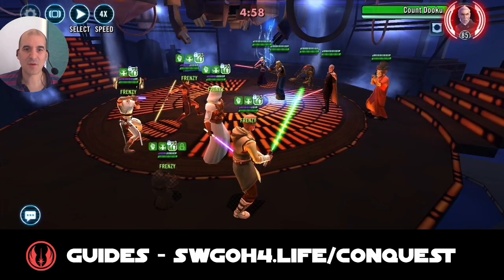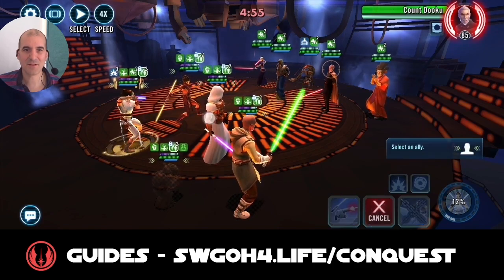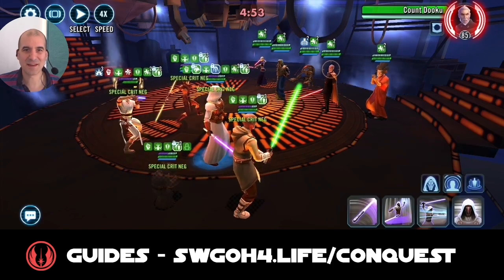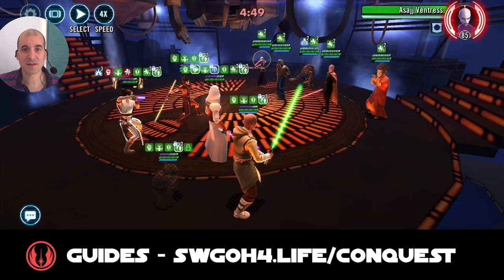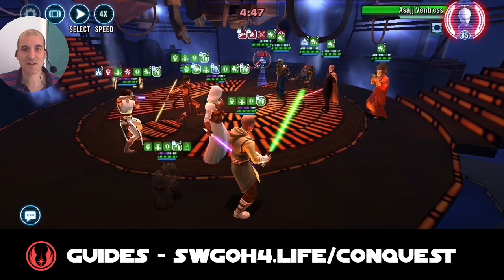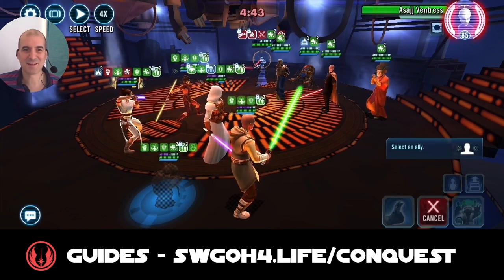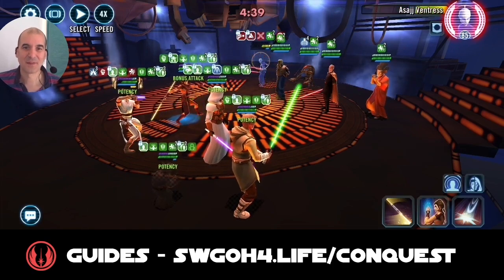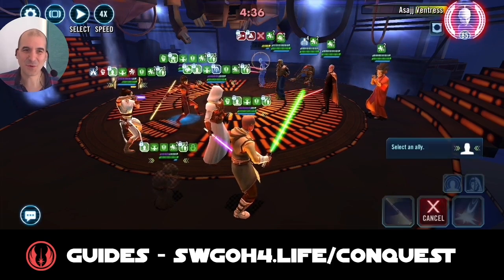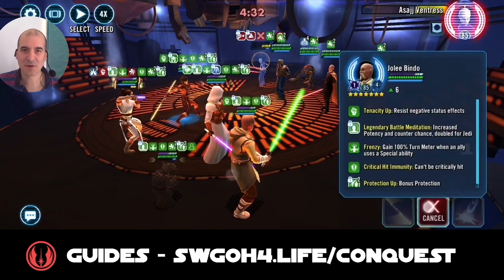All right, here we go. There you go — everybody starts off with frenzy. So now every time I use a special ability, everybody gets full turn meter. That's why I brought in Rey, because obviously she will be faster than Asajj. So she can get Lifeblood out, give turn meter to all my allies, and I'm just taking unlimited turns basically — because everybody has frenzy. So this battle is straightforward. Now from here on out, going after Asajj first so she doesn't dispel my frenzy.